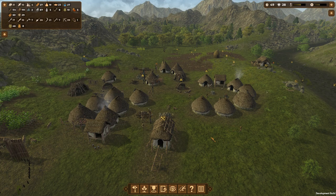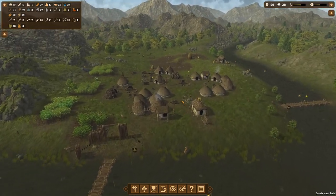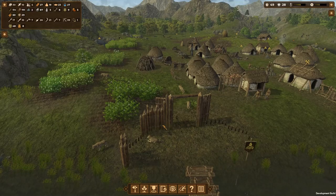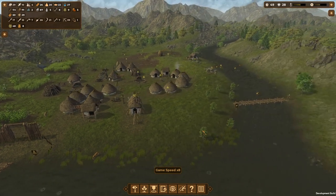Hello everybody and welcome back to Dawn of Man. My name is Twister and today we're going to be expanding our village a little bit more. We're doing quite okay. We have this gate over here, and we're going to be building up the walls over here as well. Let's speed the game up just a little bit so things get faster.